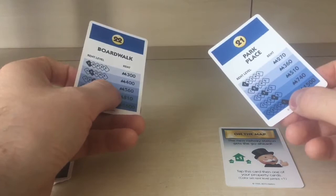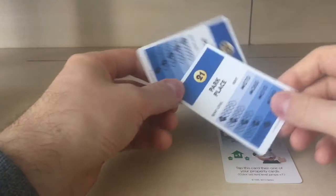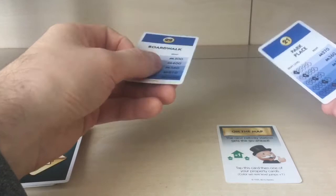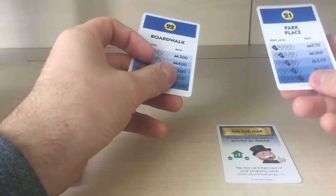So for example, if two players have different cards in the same color set — say one player has Boardwalk and the other has Park Place — and you tap Boardwalk, the rent level goes up for both cards in that set. It says 'color set rent level,' so I suppose both cards in the set go up by one.